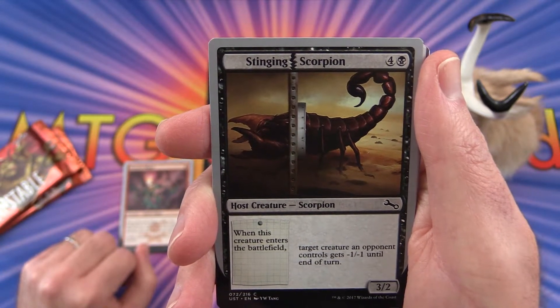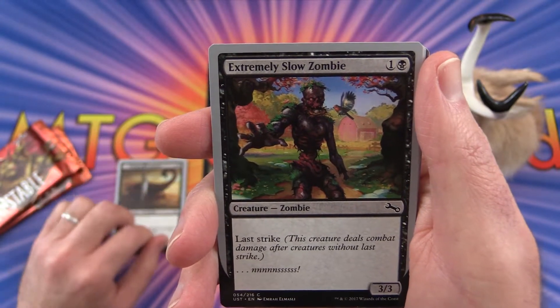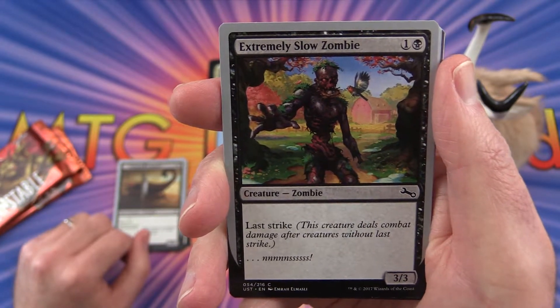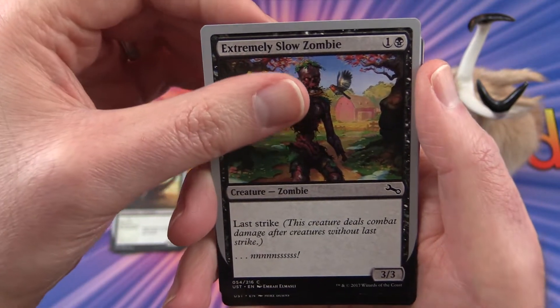Stinging Scorpion and Extremely Slow Zombie. This was the last pack in a series — the previous video had the snow wintry one, and this is the spring one. Here's the last strike.